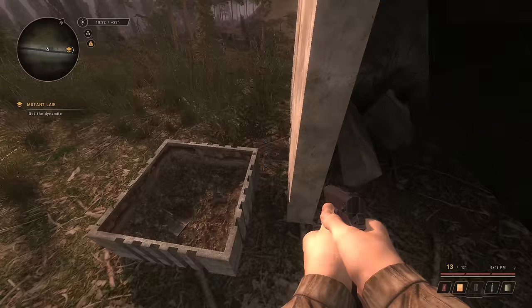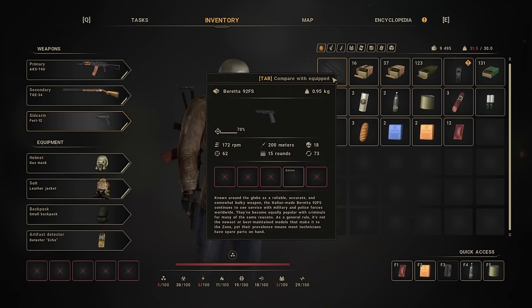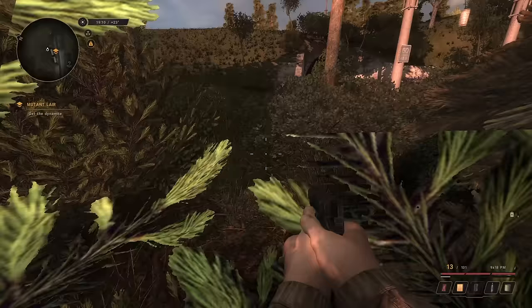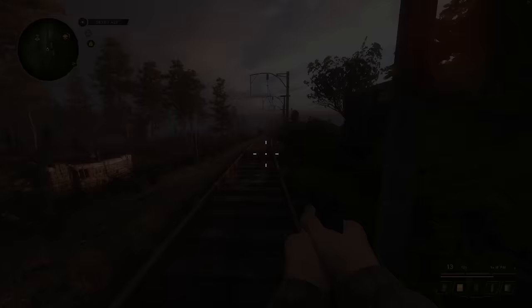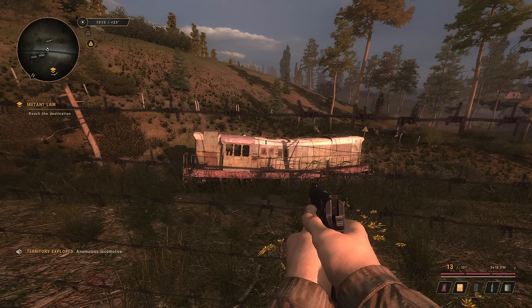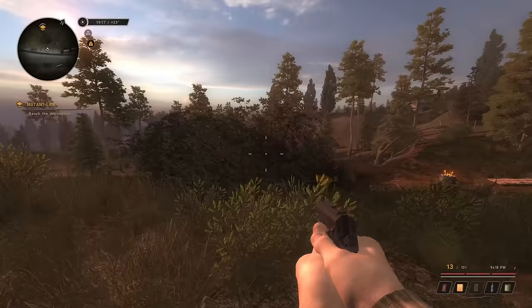Let's go get this dynamite and blow up some dogs — that sounds cool. Oh, it's an energy drink and a Beretta 92! 70% condition — let's go! I barely even saw that. 18 damage — this is better in every way. I found the dynamite. The mutant lair is further north. I really want to loot this anomalous locomotive but it's covered in anomalies. Let's go toward the mission — I can hear gunshots, they started without me!